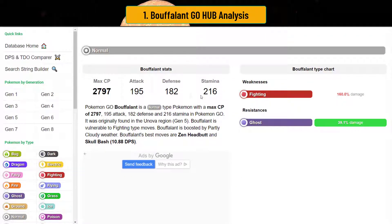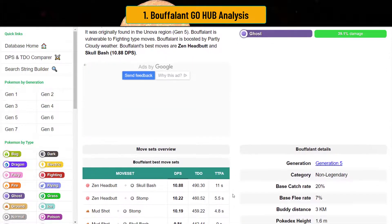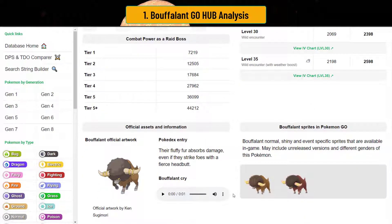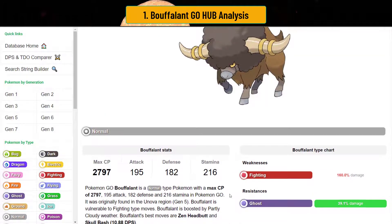Buffalant maxes out pretty highly, and its stamina is actually pretty high too, so it can take some hits. The only hard thing about Buffalant is that you can only get it in a certain area — New York. So if you have one, that's awesome; if you don't, that kind of sucks. You might see it run around, you might not, but it's definitely an incredibly great safe switch because of what it can flip. Also, it has an Afro.